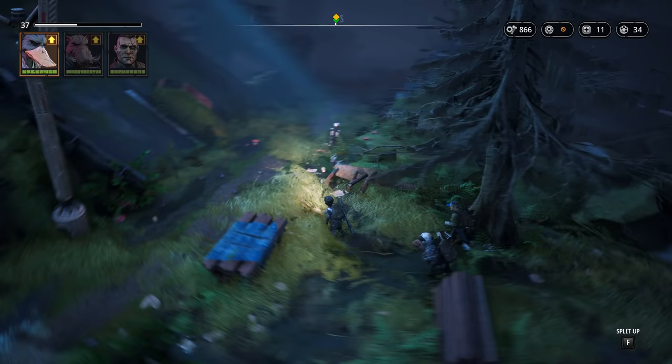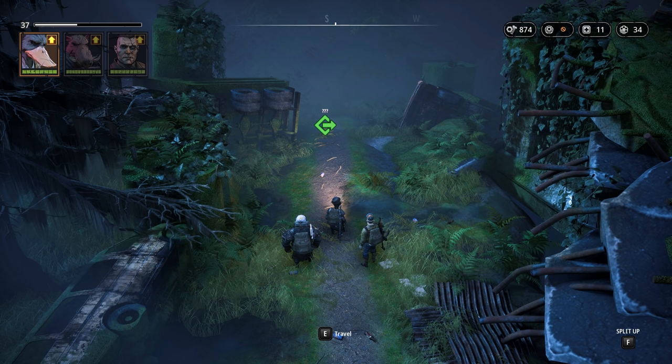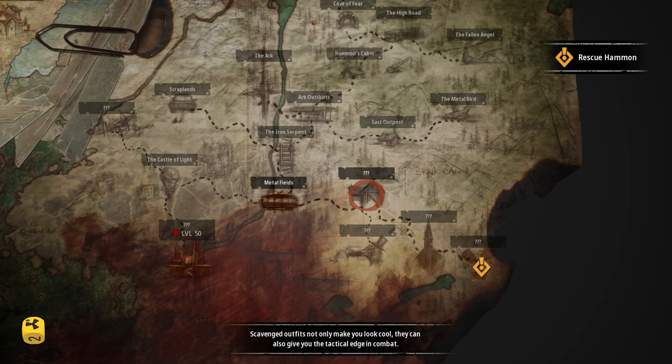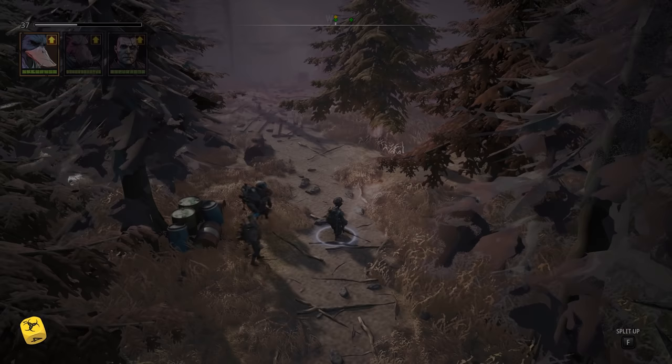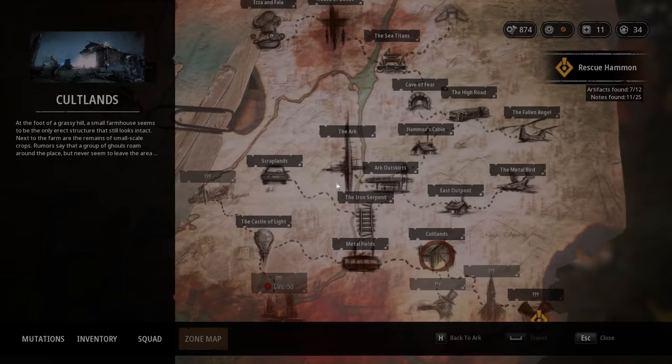Dux says: 'Smells like fertilizer. That Nova Sect base — the Spear of Heaven? I think it's up ahead. Probably where the Nova Sect is holding Hammond.' And so here we are, getting closer and closer to Hammond. The next area will take us through some farmland, but after we have cleared out whoever inhabits that place, our next destination could be the Spear of Heaven where we will hopefully finally find Hammond. I think that is an adventure for another day though, so let's return to the Ark for now — after all, we also have a new squad member that I would like you to meet.